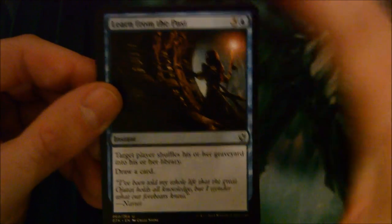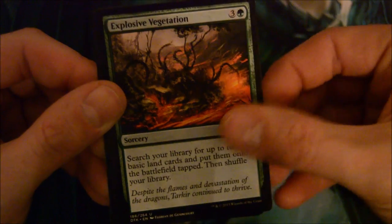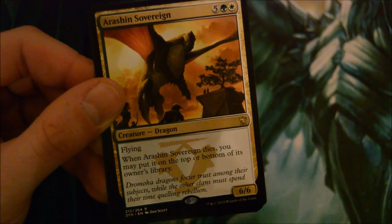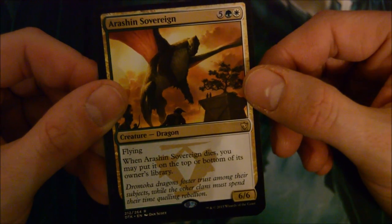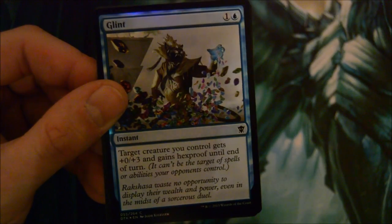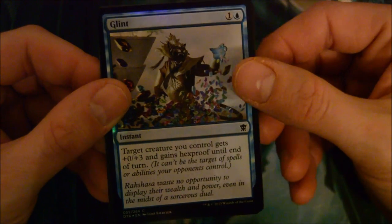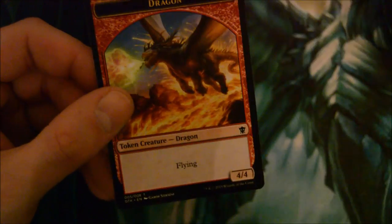Still no planeswalkers yet - there are two of them so I've got a decent chance. Learn from the Past, Explosive Vegetation, Skywise Teachings, and Rishkar Sovereign - 7-drop for a 6/6 flyer. When it dies, you may put it on the top or bottom of your library. Not bad if you want to keep a creature in play. Also a foil Glint and a dragon token.